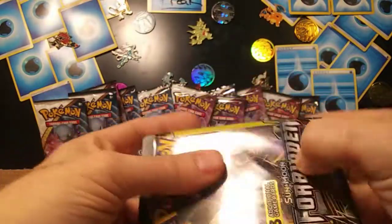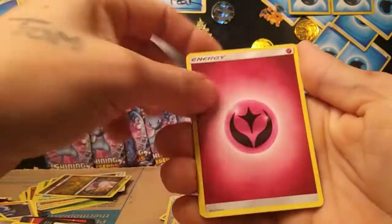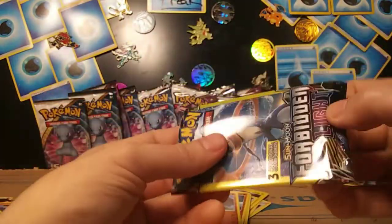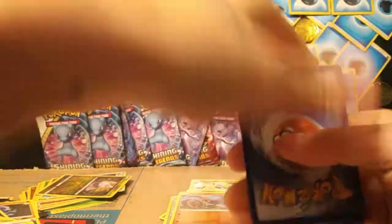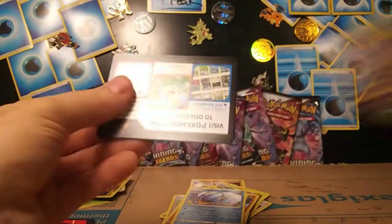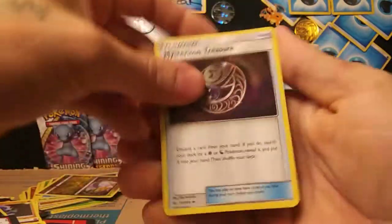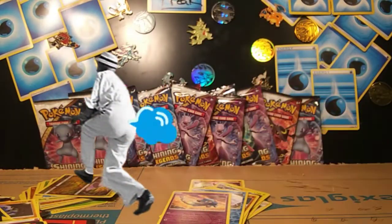Down to the last three packs — what are we gonna get? We got a Fairy Energy, Goomy, and a Tyrant reverse. Just a couple more to go. What if fate's holding the best card for last? Clawitzer reverse. That would be super cool, super convenient, and I don't think it is, but hey — Mysterious Treasure, that's always good. Binacle and an Azelf reverse.